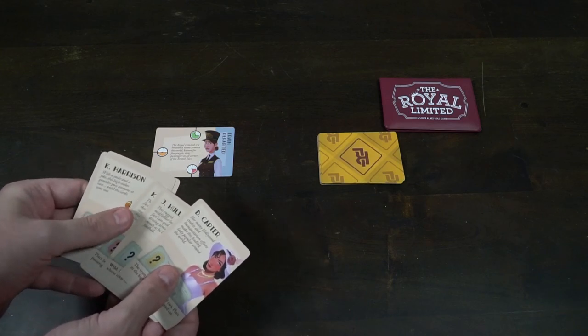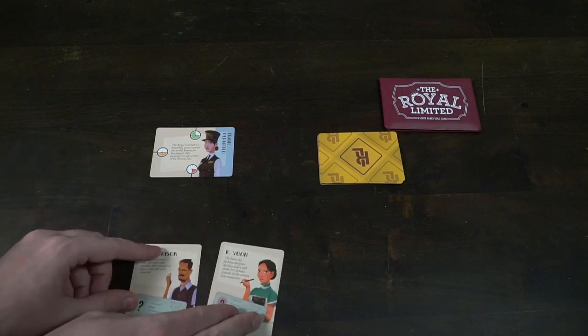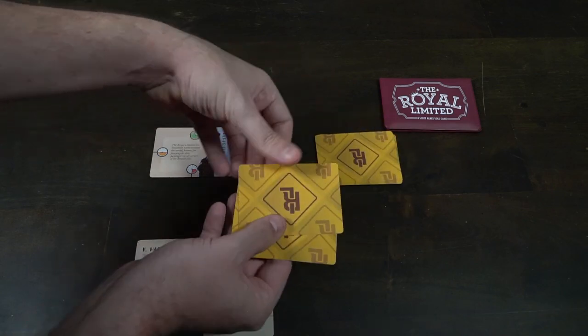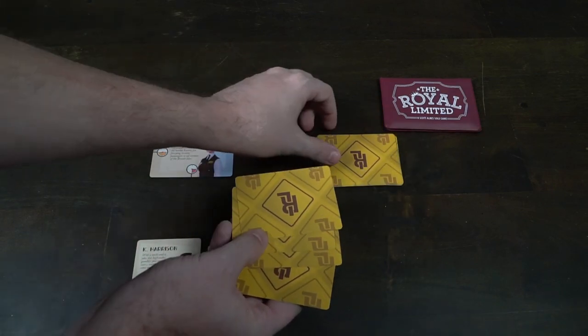Separate an area just below where you place the cards to form your train area, then take two random VIP characters and place them just below that. These cards are both front and back, so you can orientate them either way — just make sure they're two random cards placed down there. You can discard the rest of the VIP cards; you won't need them.